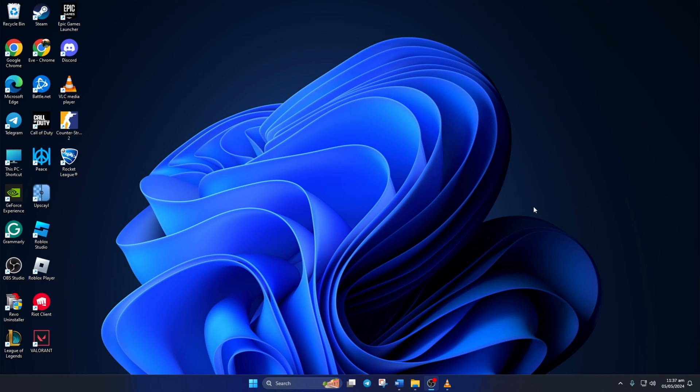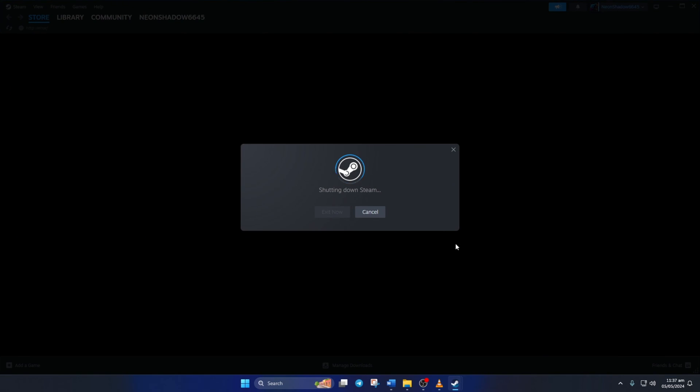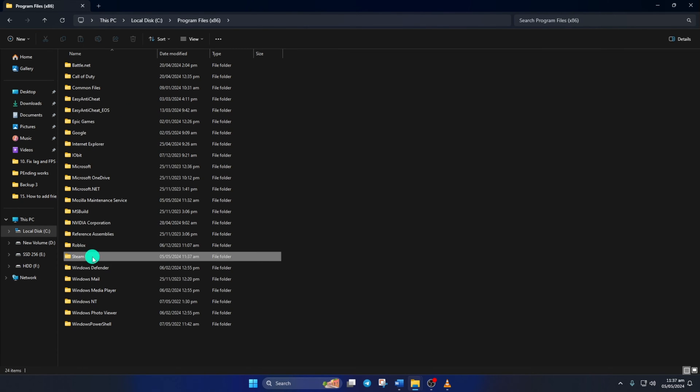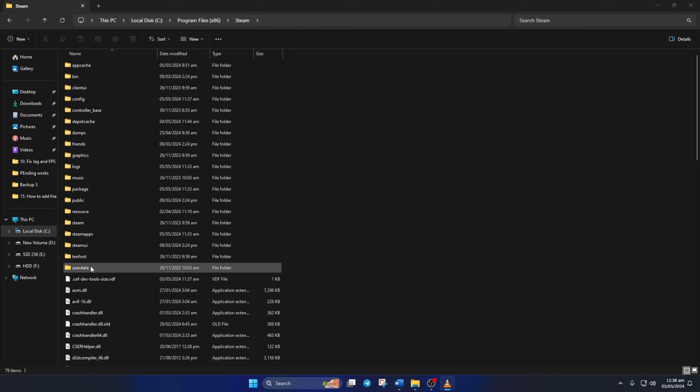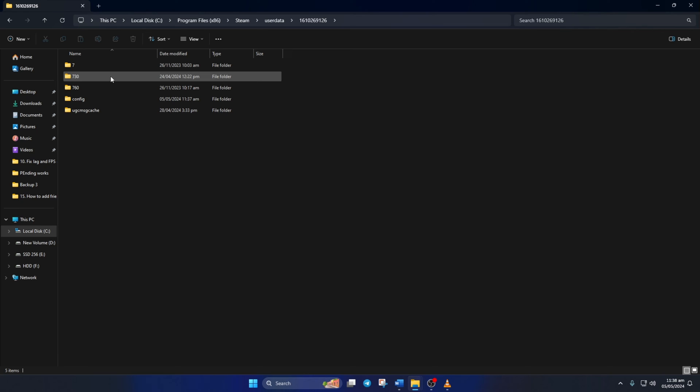Solution 3: Verify and repair the game. First, click on the System Tray icon, then right-click on Steam and select Exit Steam. Once done, open up File Explorer and go to your C drive. Open up the Program Files x86 folder and then the Steam folder. Next, go to the User Data folder and then to the folder with the numbers. From here, delete the 730 folder and close the window.